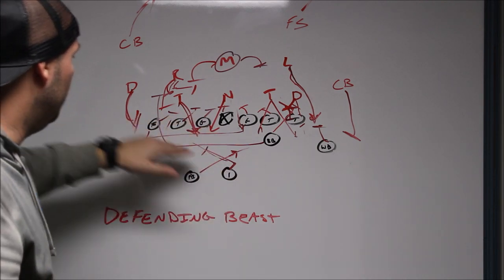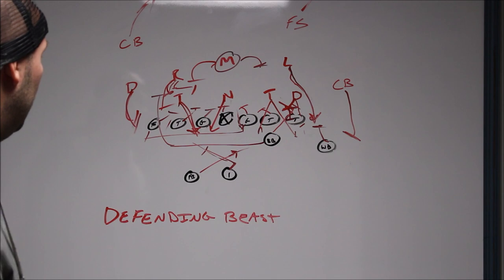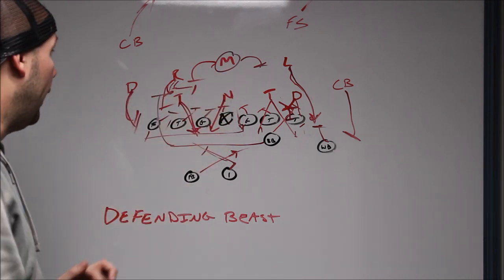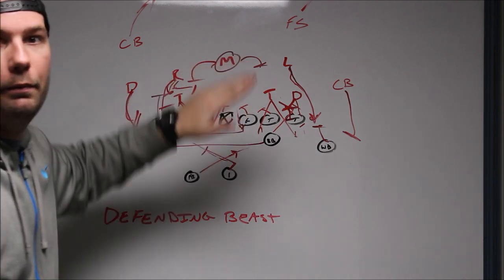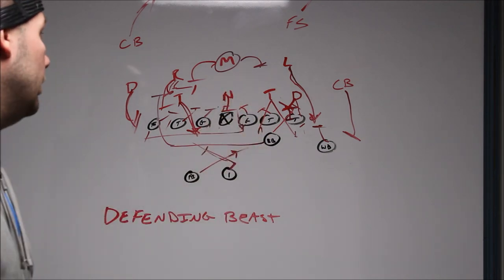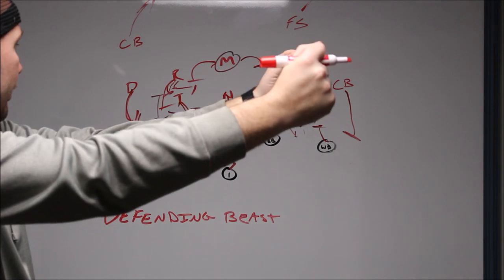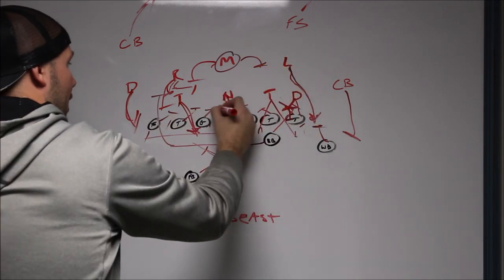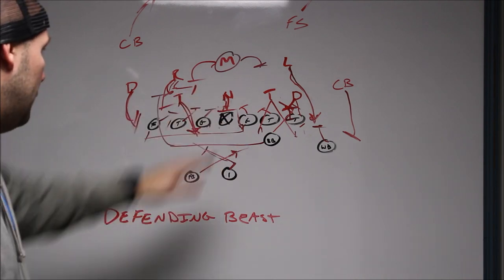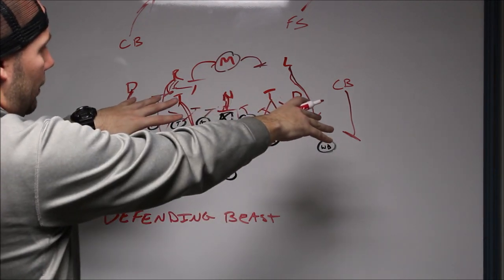When I was pretty certain it was QB counter, I'd slant my nose to the defense's right. The biggest thing was our Mike was free — our middle linebacker was our best overall player, and what's great about this defense is he's free to make plays almost every time, and he had a great game. Our nose, if he doesn't get a laser call, is two-gapping the A gap. We had two very good nose guards who could shock and anchor their gap, then shed and come off on the ball. They anchored both A gaps, which helped us tremendously and freed up our Mike.